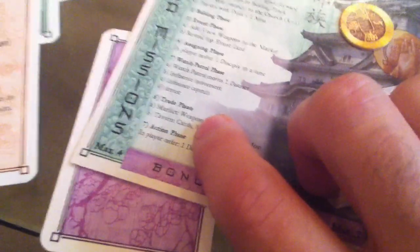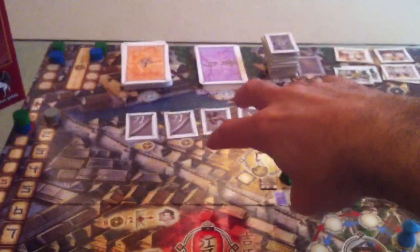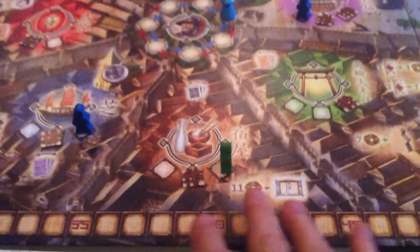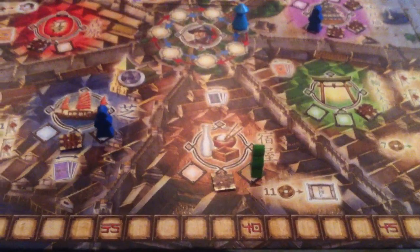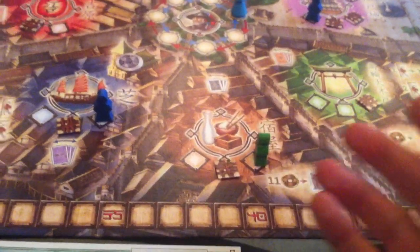We move on to the trade phase. If multiple players are in the tavern or at the marketplace, you can do Settlers of Catan-style trading — weapons for money, geishas, cards, even quests. The only thing you can't trade is completed quests. This really comes into play with more players — a lot of wheeling and dealing. However, Jen and I aren't both in a trading area this turn, so no trading happens.